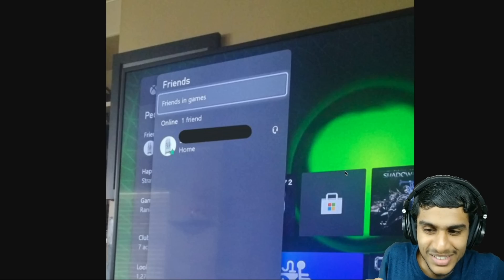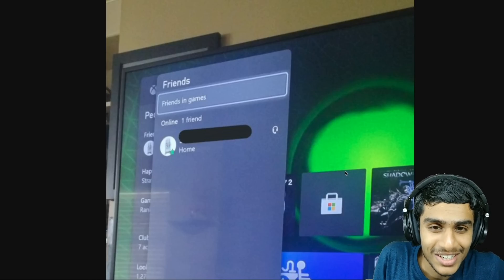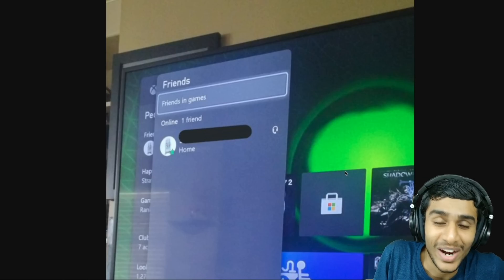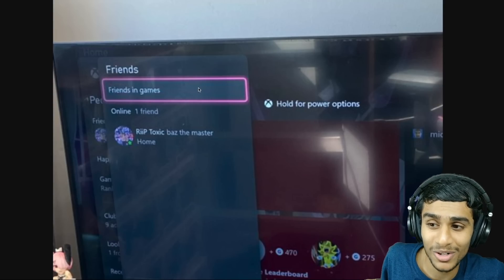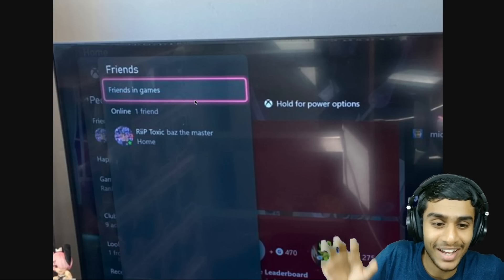Hey, what's going on everyone, this is Kedar here. Is your Xbox friends list working? Here you can see in my Xbox friends list only one friend is showing up — my Xbox friends list is not working. This same exact error is occurring for other users as well. So what's happening with the Xbox friends list? Why is it not working? Is there any fix for it?